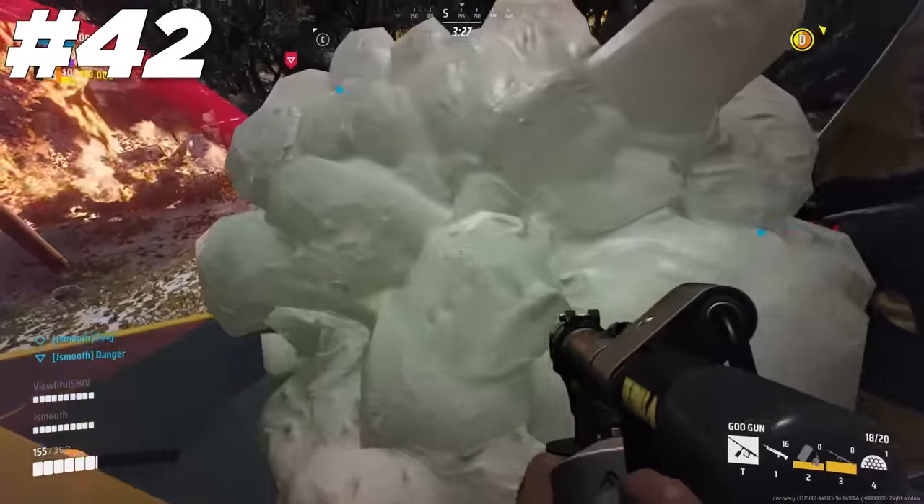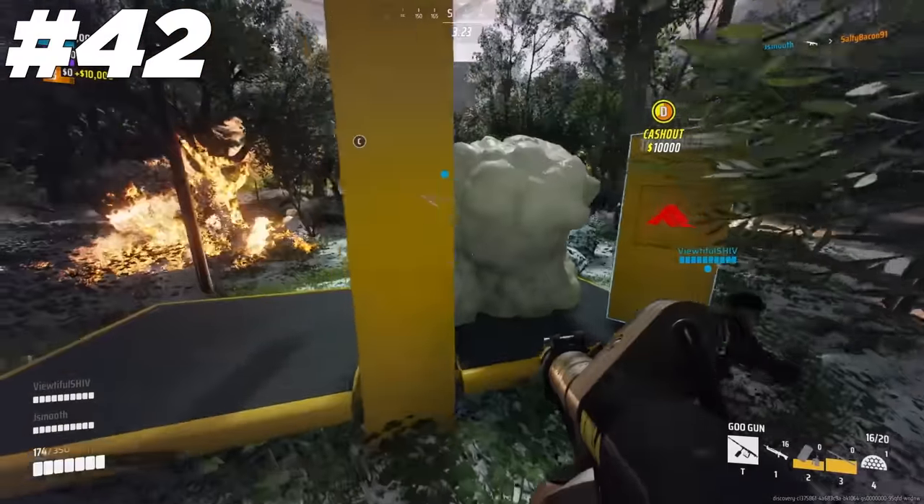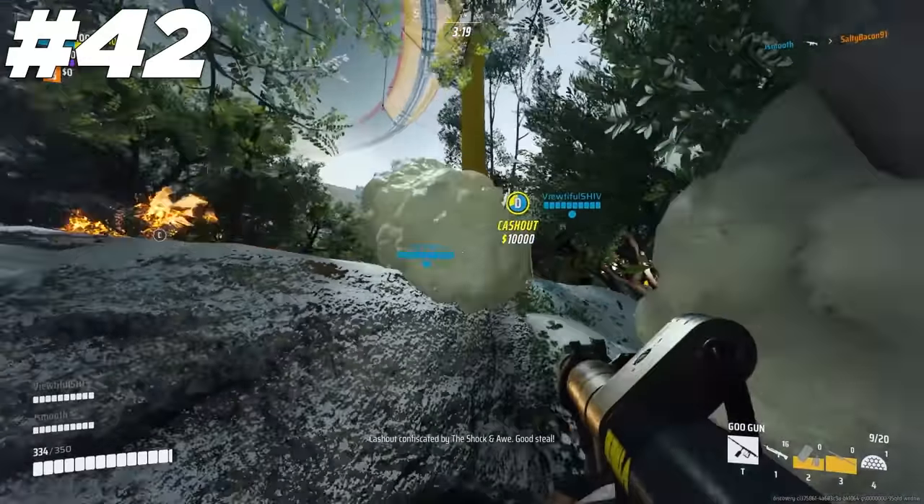You can shoot the goo gun towards enemies that are holding channeling actions, like stealing the cashout or reviving. You might end up pushing them away from what they're channeling or even break their line of sight to it, which will cancel their channel.